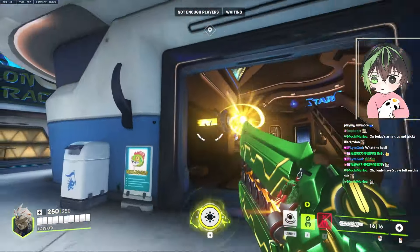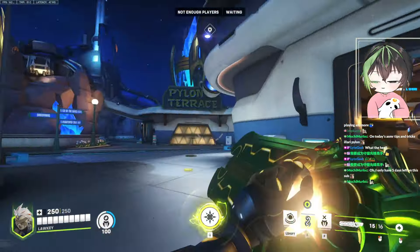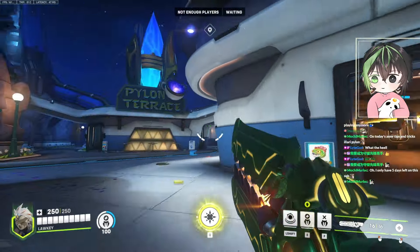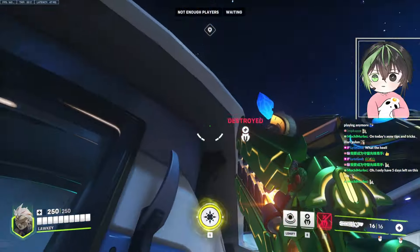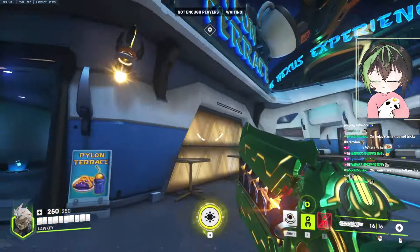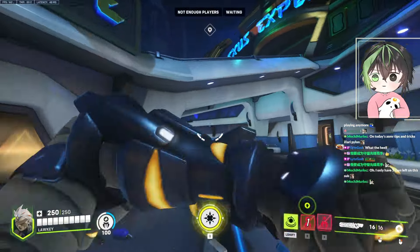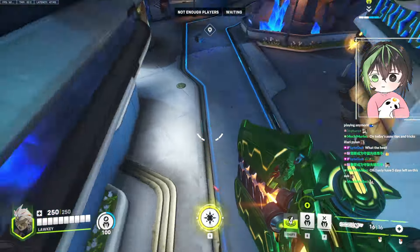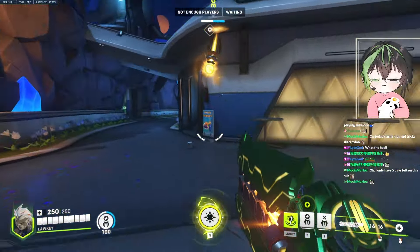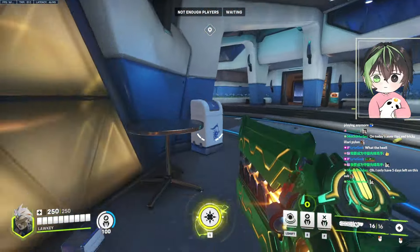Even on defense, this door one is good — unless they're sitting there and can see it, but usually they never go for this. I also like to put it up here because it's very safe. Unless they're on the high ground on this side, but usually if you're pushed here nobody is up there. It's situational — you gotta notice where the enemy is and move it accordingly.